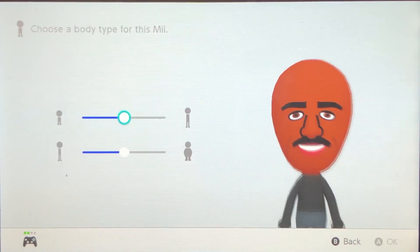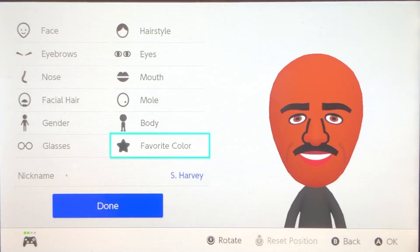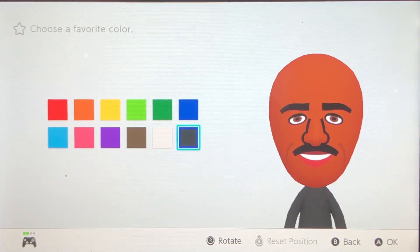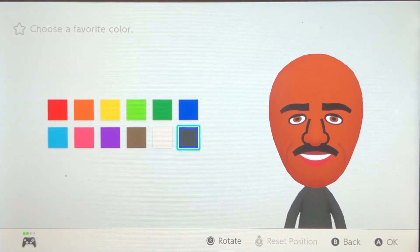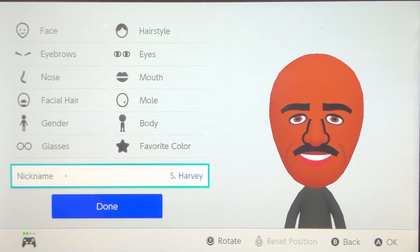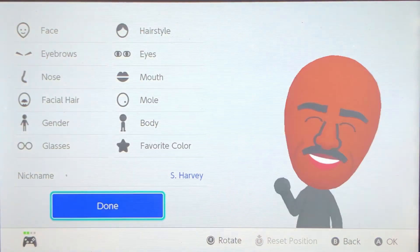No mole. Body — it really does not matter that much. Favorite color — I just did black, because in Smash Bros it makes the tie black, and Steve Harvey does wear a black tie a lot of the time. Name it S. Harvey, name it Steve, name it whatever you want. Press done.